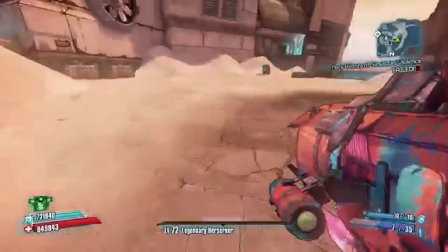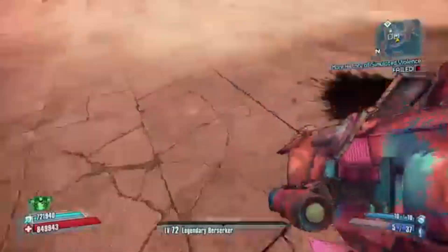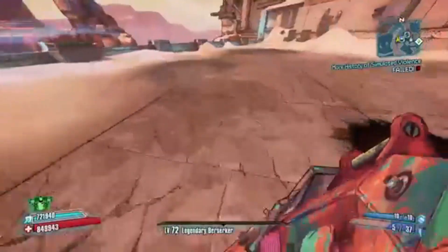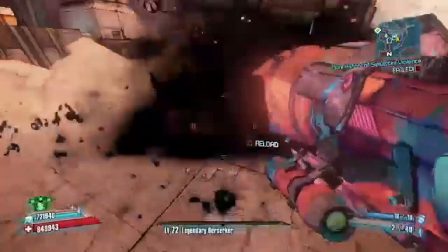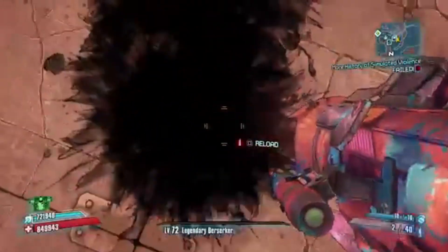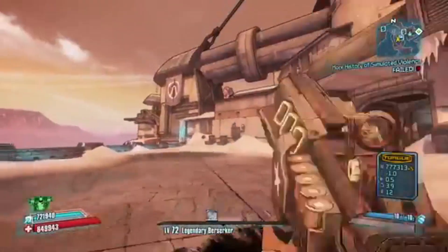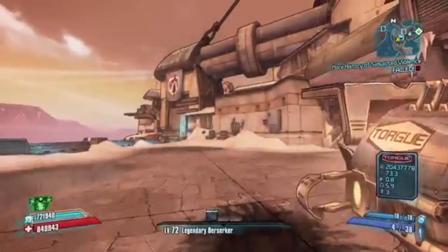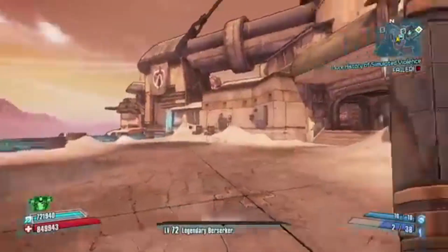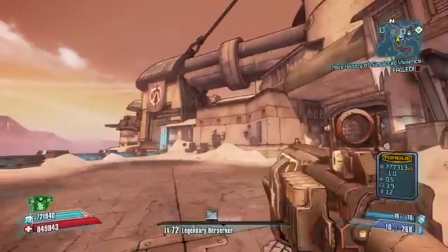For Bandit Rocket Launchers you're going to see a kind of weird animation where the gun is trying to shoot and melee at the same time. That will happen for Bandit Grip Rocket Launchers, but the trick still works. Here's the Flacker, here's the Ahab — that's what it looks like when it isn't a Bandit Grip on a Rocket Launcher. You can basically do it with any single gun in the game.